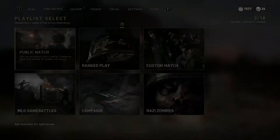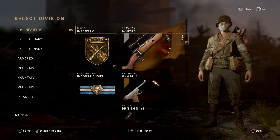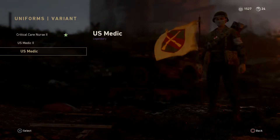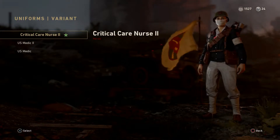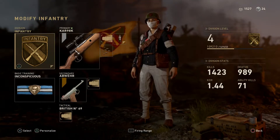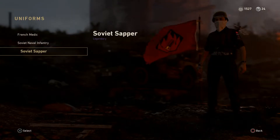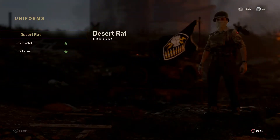Let's go into my menus and take a look at all these weapons. We'll look at the divisions — so I got a new US Medic. I have been using regular US Medic, but US Medic 2 is nice. And Critical Care Nurse which is heroic — that's pretty cool. Did I get anything for Expeditionary? No. Did I get anything for Armored? I did.